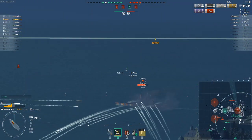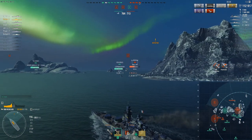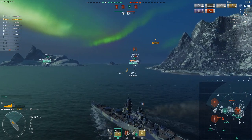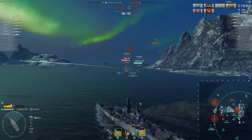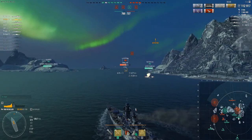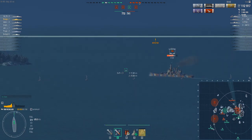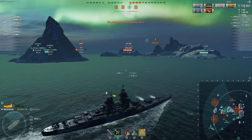And he's got to give his broadside to somebody. He gives it to me for 14,000 damage — not one citadel like earlier, but several individual heavy hits. An overpenetration does 10% of the shell's total potential damage, a full penetration does 33%, and a citadel hit does the full 100%.